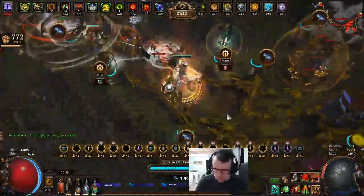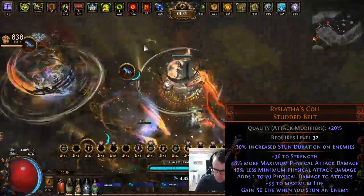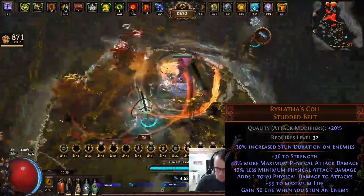Next up, we have Wristhless Coil belt. This belt is solely for damage, as well as having a nice bit of life on it. I would recommend quality-ing these with Abrasive Catalysts to get more damage out of the belt.